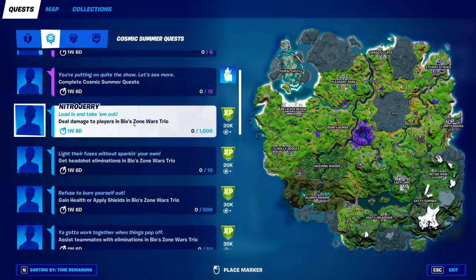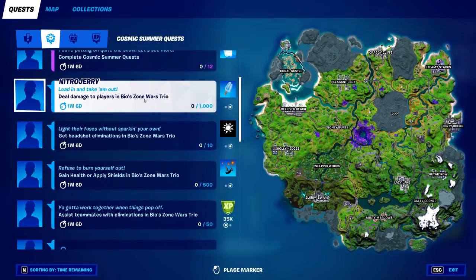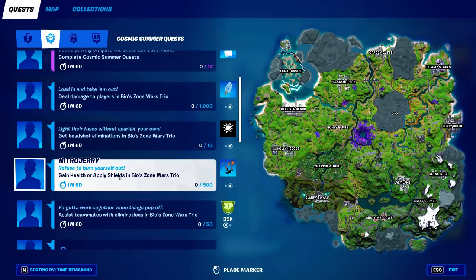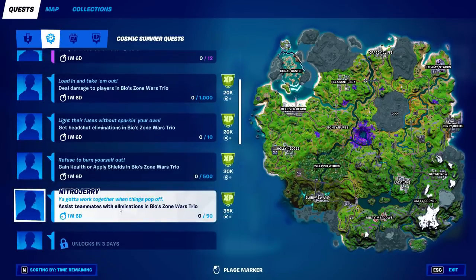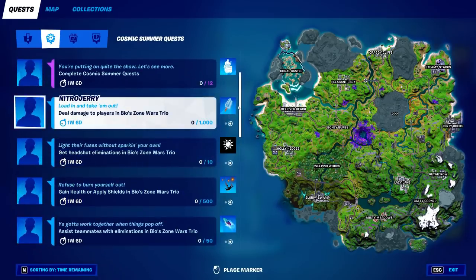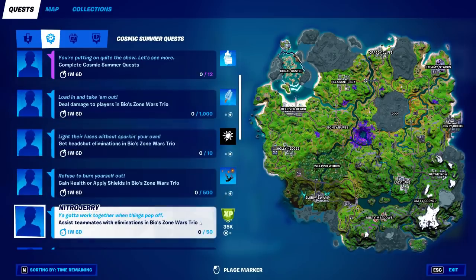First off, we have a few quests in the Bios Zone Wars Drill game mode. You gotta deal damage to players in Bios Zone Wars Drill, get headshot eliminations in Zone Wars Drill, gain health or apply shields in Zone Wars Drill, and assist teammates. These all give XP — approximately 20k, 20k, 30k, and 35,000 experience.